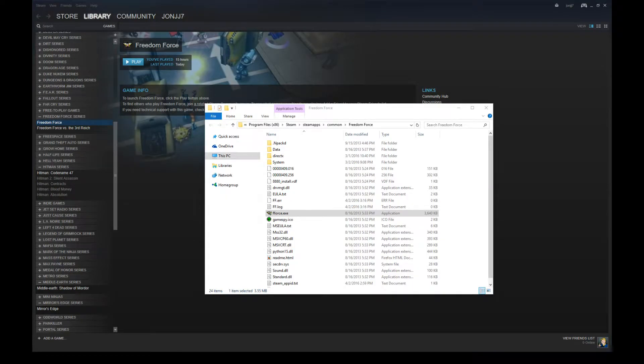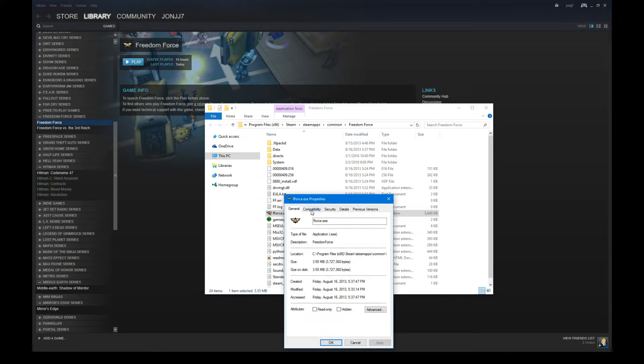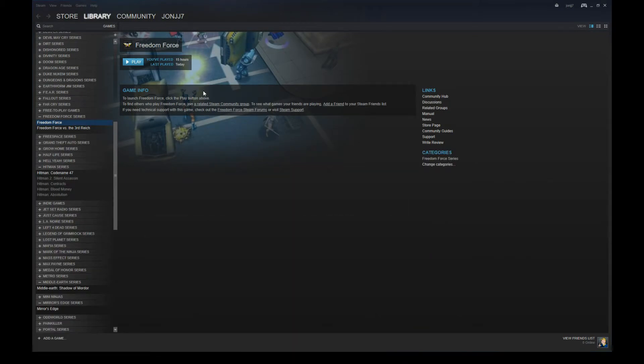The second thing you can try is to right click the FForce executable and go to Properties. Then in the Compatibility tab, under the Settings section, click Run this Program as Administrator. Hit Apply and then OK. Then you can launch the game from Steam by clicking the Play button as normal, and this also seems to fix the left mouse button issue, as you can see in the video here.